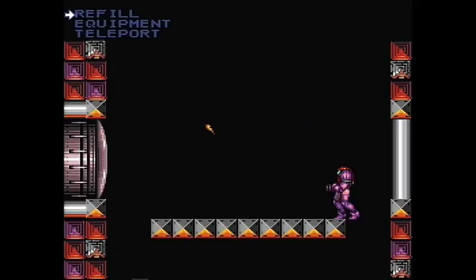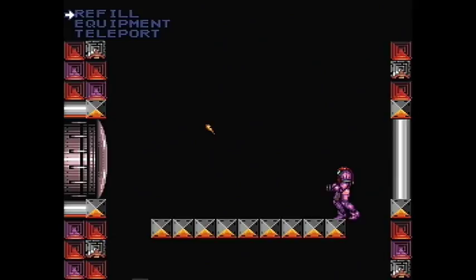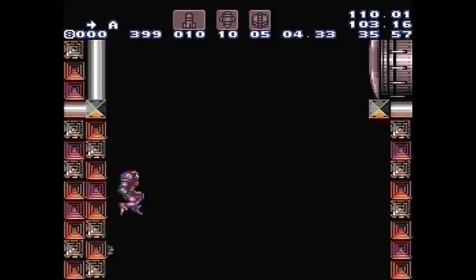If it's a worst-case scenario — like you're falling in the lava and you don't have a pseudo screw — just run to the right and hope you don't get screwed. Other things: when I have my charge and I jump over him, I try to press L and shoot at the same time after I finish my wall jump. Normally if you just shoot it'll release the shot, but if you press L and shoot on the same frame, you'll actually keep the charge.